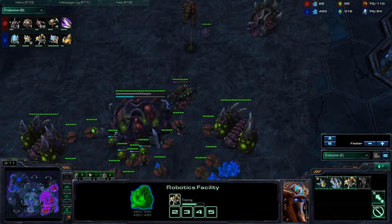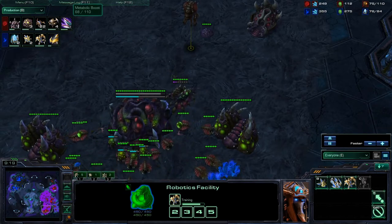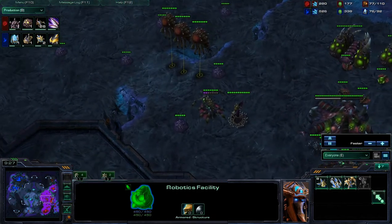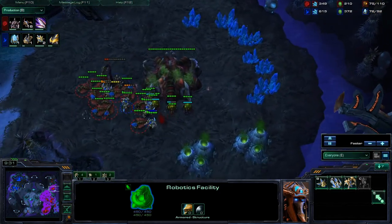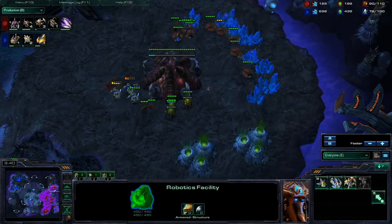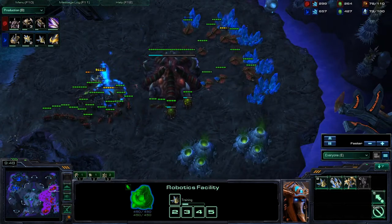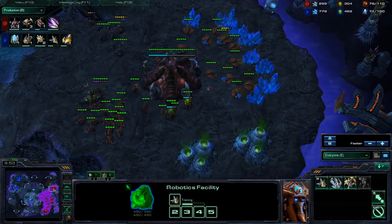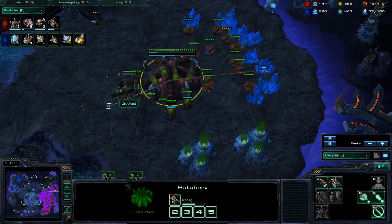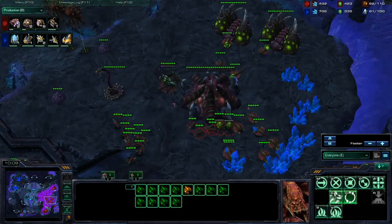There is a small engagement up here. The Zealots take out the Spinecrawler and clean up those Lings as they do have the plus-one attack. That makes it so each Zealot can two-shot a Ling instead of taking three shots, which minimizes the number of attacks by a lot. It is very difficult for Lings, especially without Speed, to deal with Zealots if the Zealots have a plus one on them. Not too big of losses taken there by Crooked — he was able to defend that pretty well, with Axel just making sure to put a little bit of pressure on.